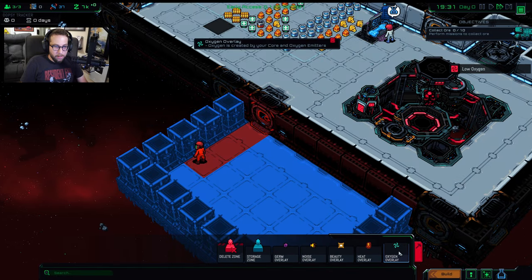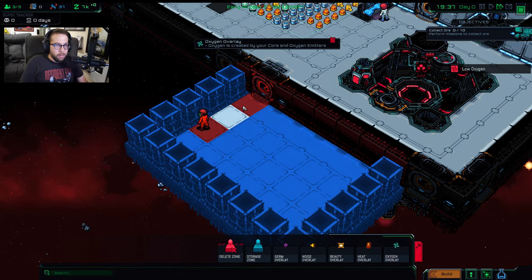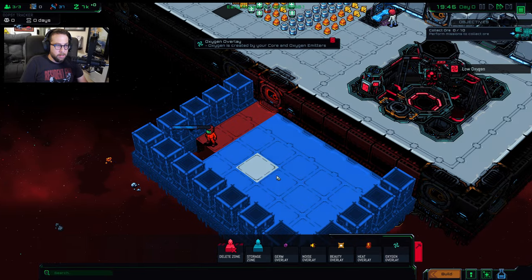You can go to the overlays and go to the oxygen overlay. As you can see, oxygen is a problem in these currently built rooms out here.